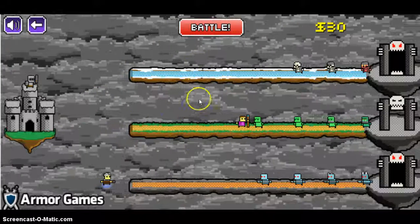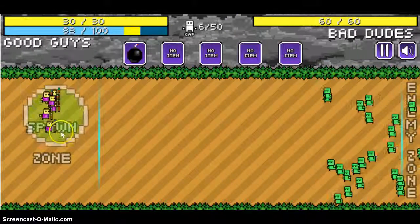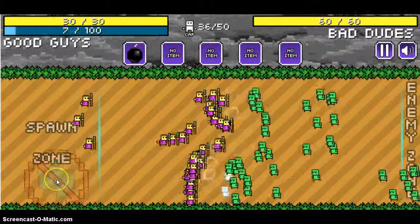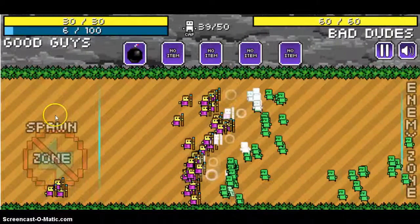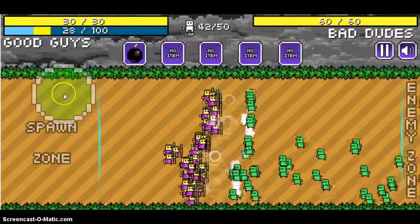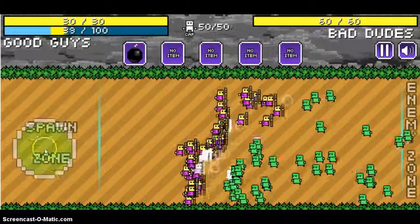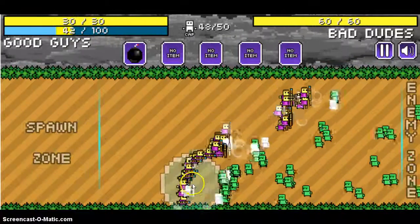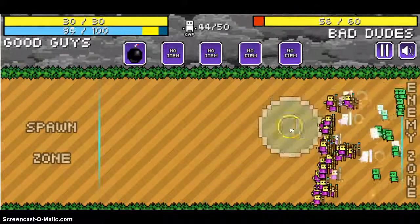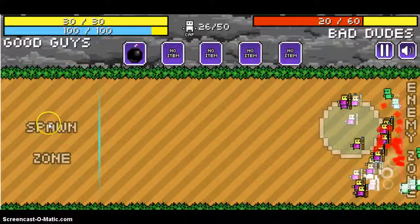Once you defeat each battle it gives you two symbols — I believe just two. It's either defense or attack, those are the two I believe, but there might also be a push power — I didn't see it yet. These guys are basically human — like Iron Man without the armor.